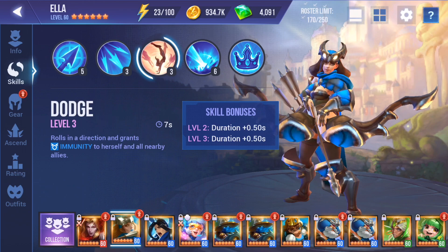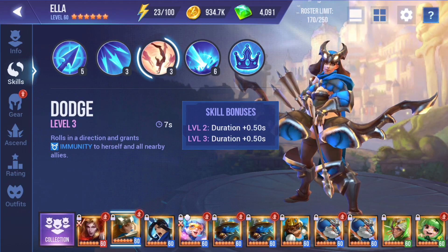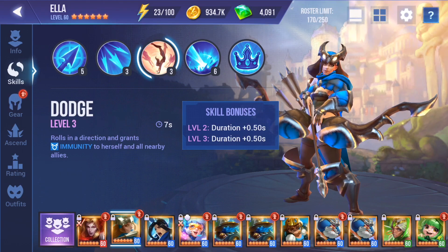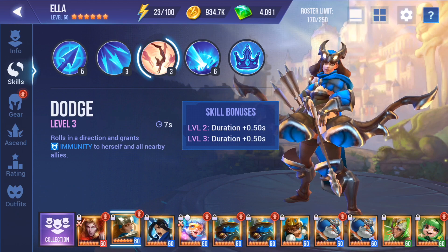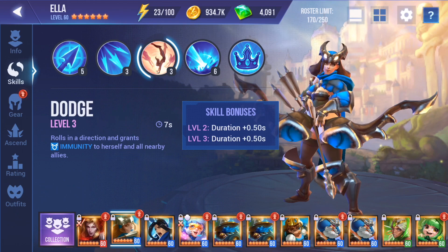The bread-and-butter skill for Ella however is the next one — Dodge — and this applies immunity to herself and allies every six seconds when skilled up in adept gear. This is before synergy traits, so yes it is possible to get this immunity uptime to 100%, and we're going to see that. So this means no stuns, no OGD, no lower defense. Everybody loves immunity.